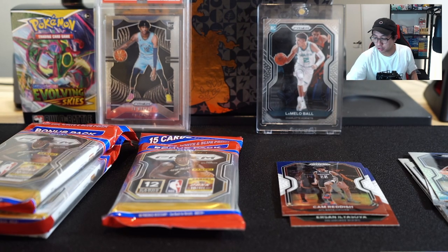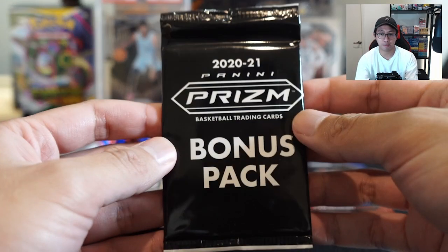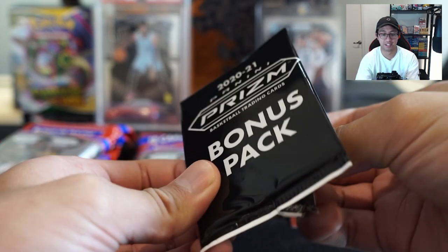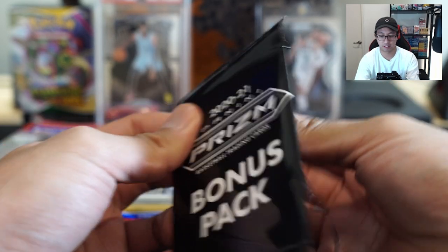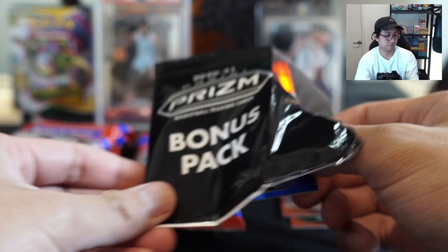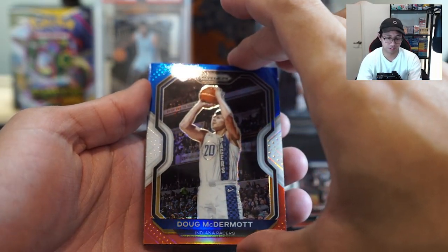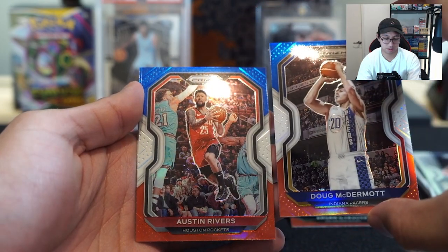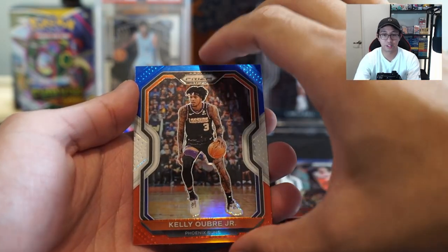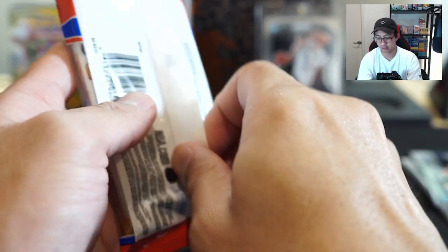Second pack not bad — we did get some rookies and a rookie green, Tyler Herro. Let's see what we get in the bonus pack. Come on, give us some rookies! No rookies — that was a bust. Alright, three more packs — sellers, come on, give us something good!